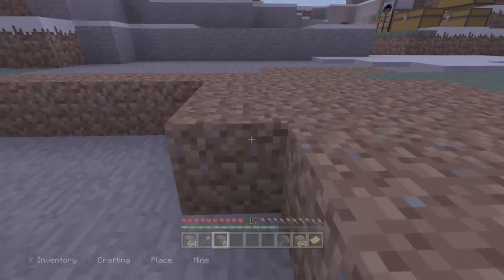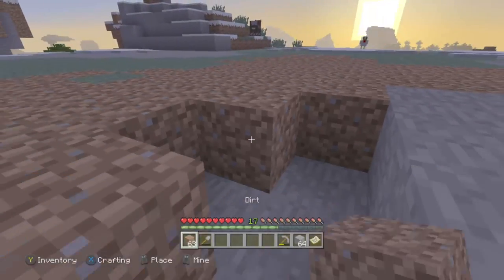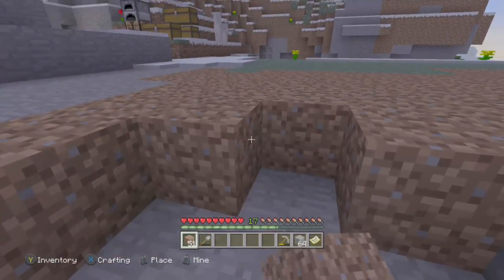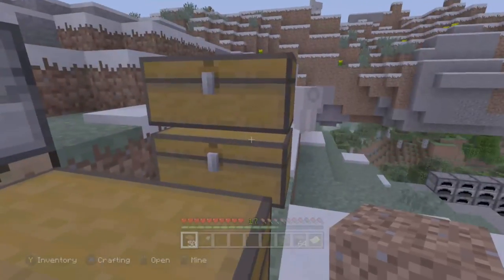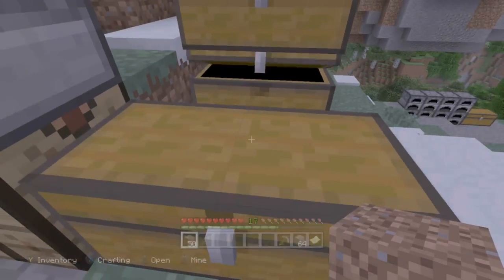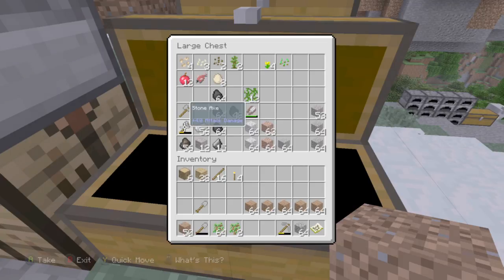There we go. Well, that's decent enough for me. Now I'll plant some trees and get them started because I am going to absolutely need those. And right here — here we go, here's some trees — put those right there, and I'll need to make some more torches.